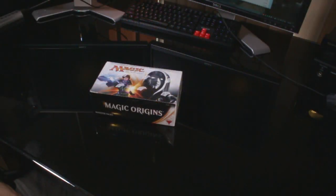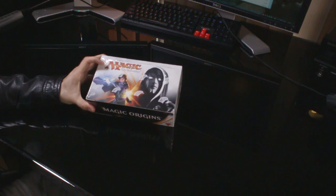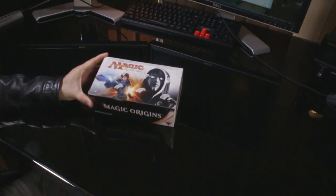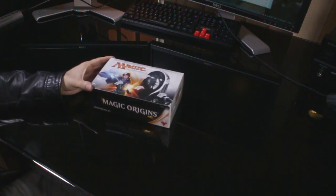Hey guys, Morax here and welcome to my second Magic the Gathering unboxing. Today we're going to do the brand new set Magic Origins. I'm really hoping for a Liliana, maybe a foil Lily, and who knows what else. I'm not that familiar with the cards out of the set just yet, but we'll see how we go anyway.